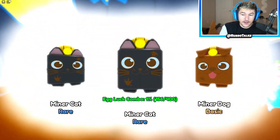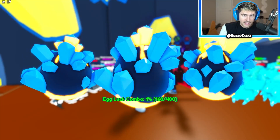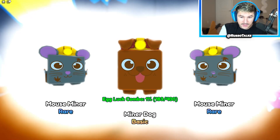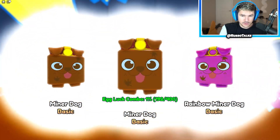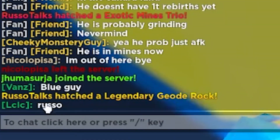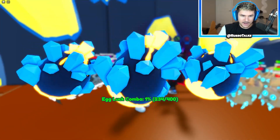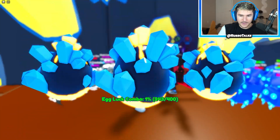And I forgot about the egg luck combo. As you're opening you get a percent boost — I got like a 0.5%, then 1%. Once I get to 400 I get like 2% or something. On top of all the luck you're already getting from boosts, game passes, and the upgrade section, you're also getting an egg luck combo as you open more. So if you just let this auto open, surely you'll end up getting the mines trio or the best pet. I guess I just let this go to at least 400 and see what the boost gets me.